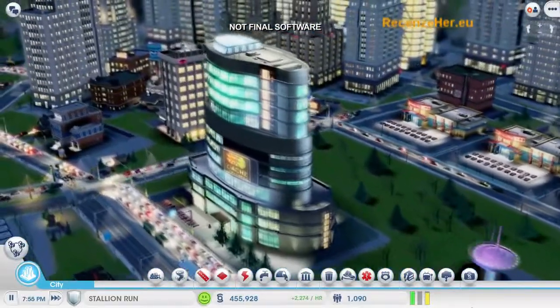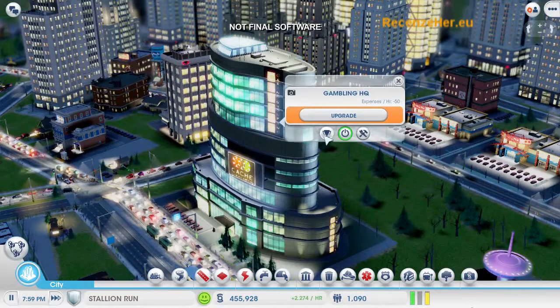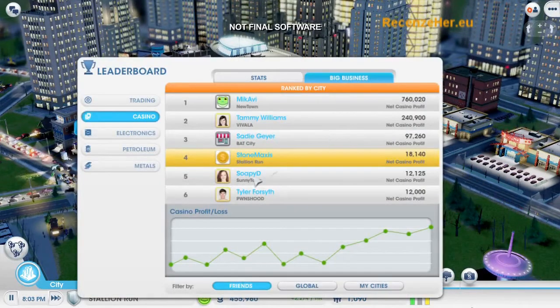I can see how I'm doing financially by checking out my profit and loss at my casino headquarters. You can easily see that I'm making lots of money. This is also where I can check out how my casino empire is doing compared to every other player. Looks like I'm not doing as good as I thought.